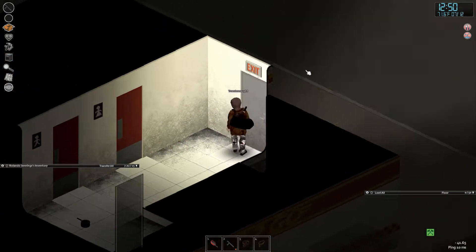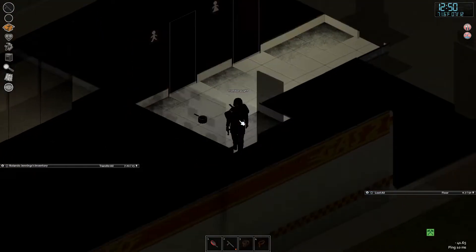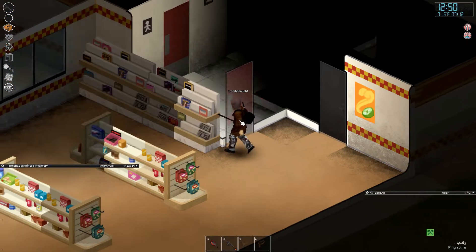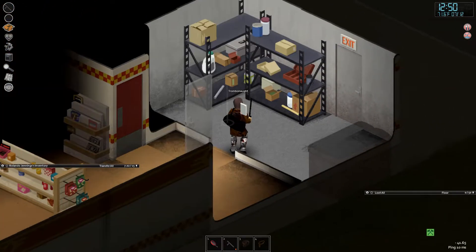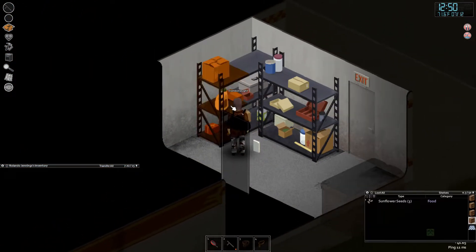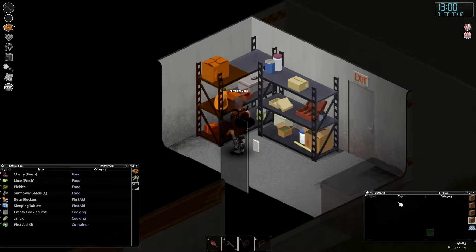I'm checking for bathroom zombies — if you've seen them, you know what I'm talking about: the ones hiding in the stalls that sneak up on you when you're not paying attention. I like to be in the habit of closing doors when I'm not in a room — more doors just means more obstacles between me and the undead.